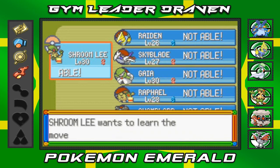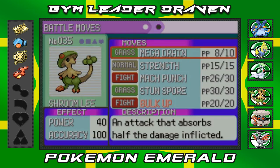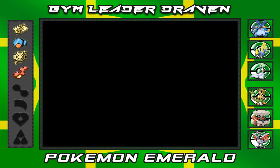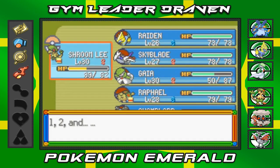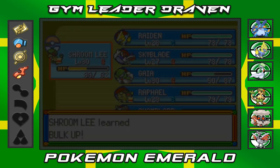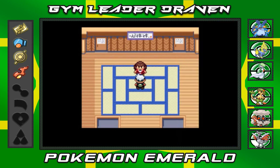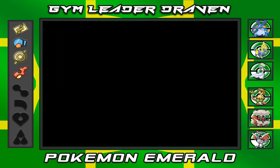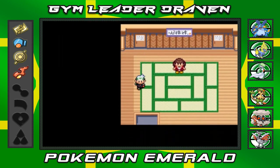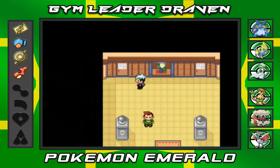That just reminds me — it's probably a good time to teach Bulk Up to Shroomish right here. I didn't want to teach him Bulk Up just yet because it did have Stun Spore, but I'm gonna take Stun Spore away. I do have a Heart Scale just in case I need to re-teach it, but I actually wanted to use that for the legendary Pokemon.